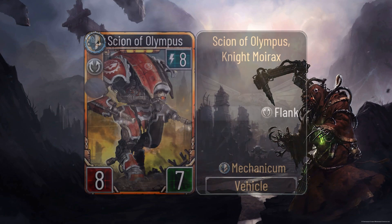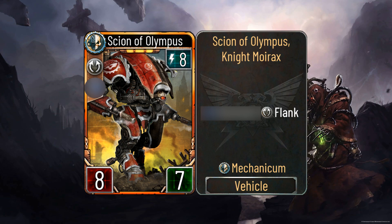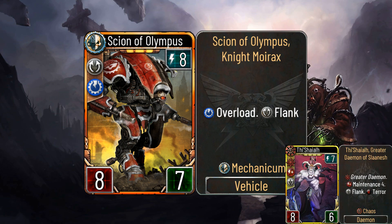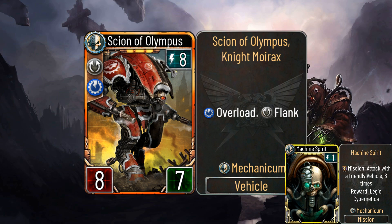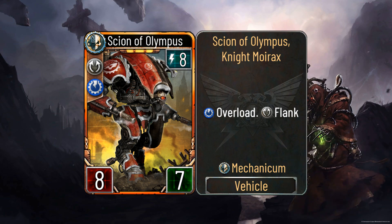The last card on my list is the Sign of Olympus. It's an 8 energy 8/7 vehicle with Flank — sounds good at first, but it has Overload, the Titan mechanic, so it gets stunned after it acts. It looks like a decent neutral removal option at first glance, but unfortunately it's completely overshadowed by the Greater Demon of Slaanesh even without the Overload. I don't see any reason to play the Sign of Olympus over it in any deck, except maybe if I'm playing something like Mechanic Emission — but even there they seem kinda clunky.